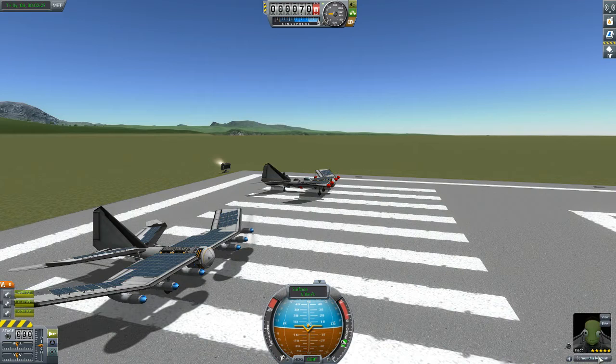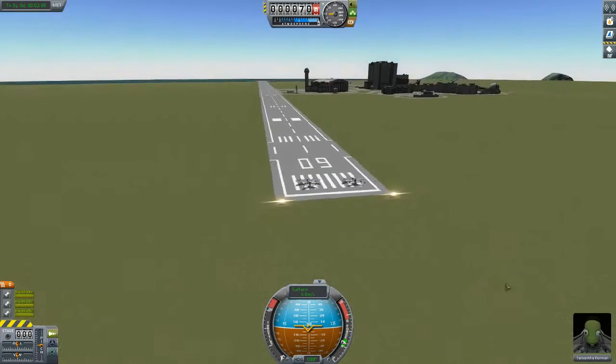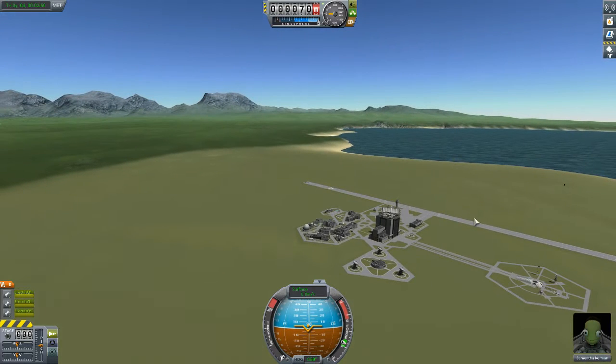Okay everybody, we're in the starting positions. I can't fly both planes at the same time, so I'm going to fly them individually, one by one. Here are the rules: we must take off after the tower, go down the runway, take off after the tower, then go around the space center, and then under the bridge. We must go under the bridge.